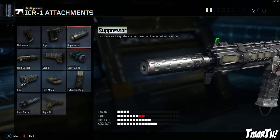Suppressor is also a pretty good option. Because this thing is a 4-5 shot kill, it's really not as affected by the range penalty that the silencer applies. The silencer really hurts your range, but at the worst case scenario it's only adding one more bullet, so it's not quite as affected as some other guns in the game. Suppressor is actually a very, very good attachment on this weapon.